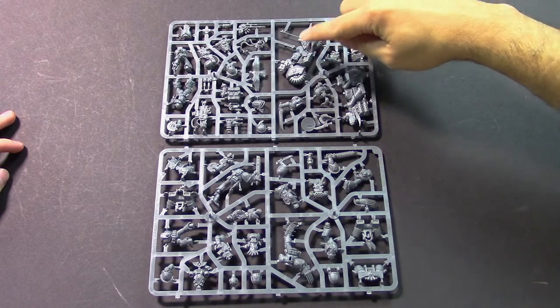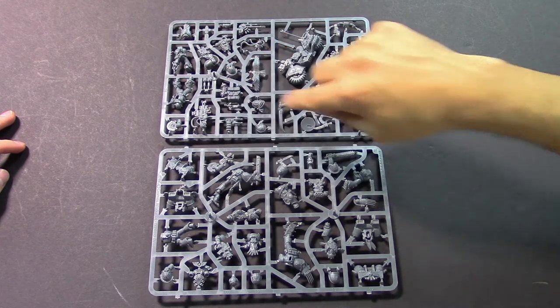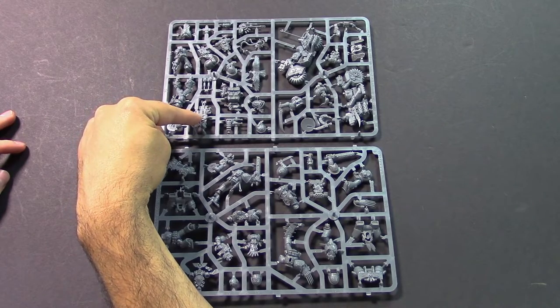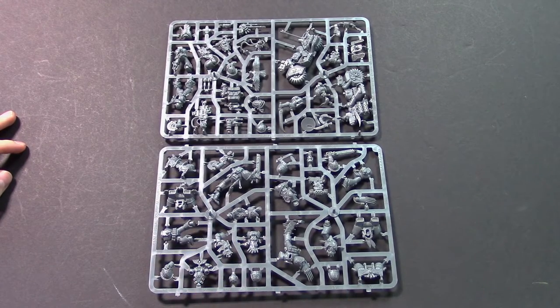We have our biker — that's our White Scars guy — there's the bird, and then all the little accessories. Here's everyone's new favorite weapon: the grenade launcher from the Death Watch Codex, which it turns out is maybe the most high-tech piece of technology in the entire Imperium based on its amazing different firing choices.